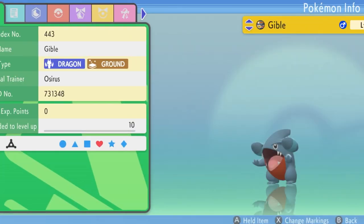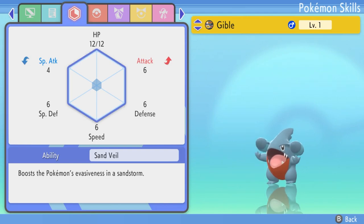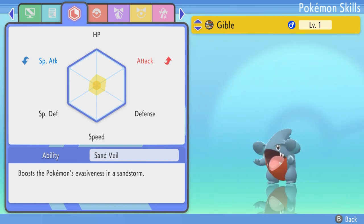To check a Pokemon's EVs, click in on their summary screen and then go across to their Pokemon skills page. You'll be able to see an array of stats related to this Pokemon, along with their ability and the nature effect it has on the stats. On this page, if you toggle the X button, it will give you an overview of where the EVs are on this Pokemon. Currently, as this Gible is a brand new egg that we've hatched, it's got no EVs.